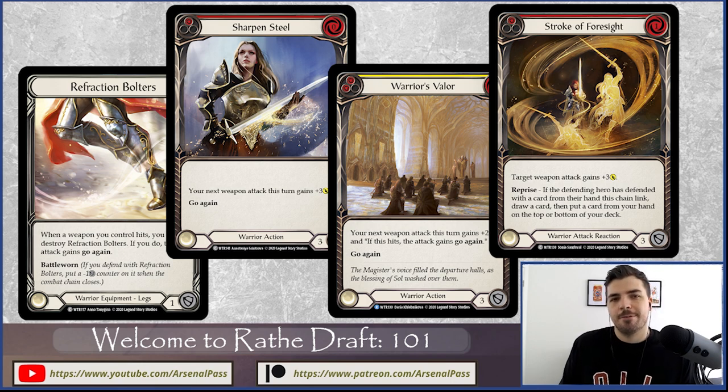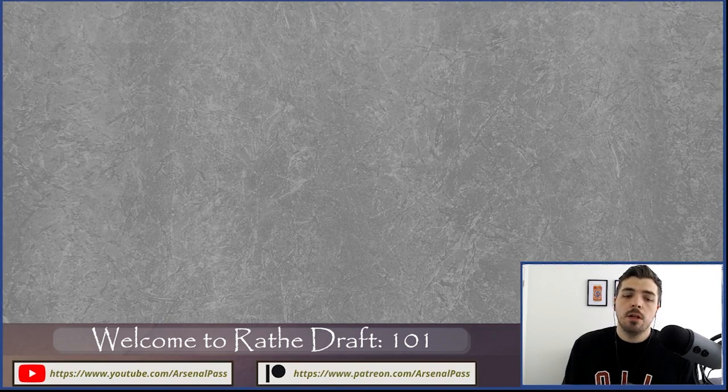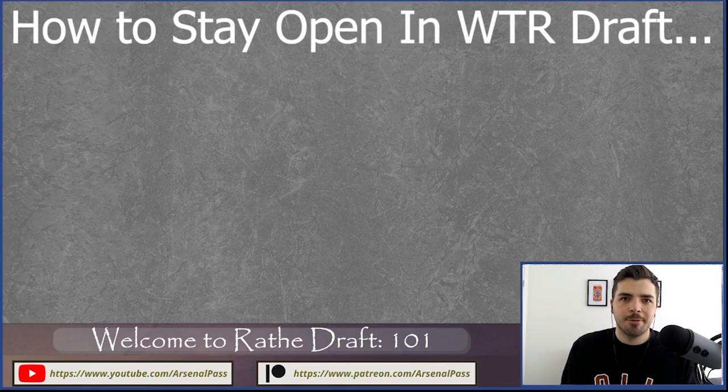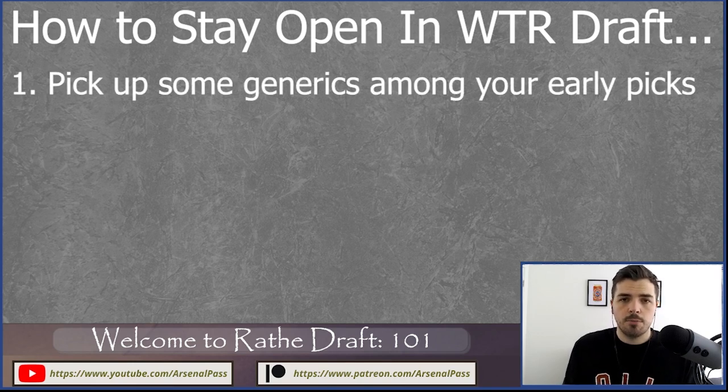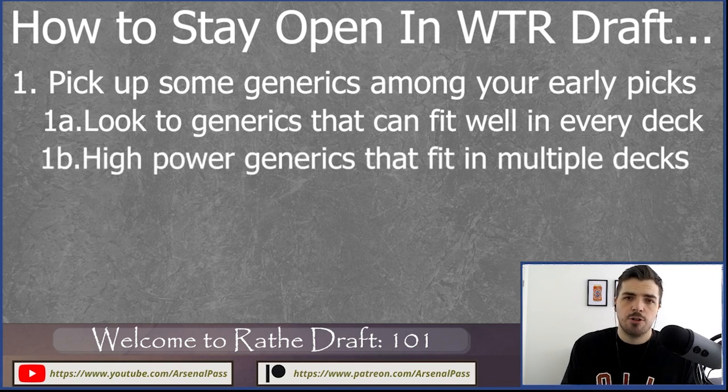Staying open — I've mentioned this already, but let me bring it together. This doesn't mean only taking generic cards for the first pack or first six or seven picks. What it means is allowing yourself to move into whichever class or hero will be open. The best way is taking generics, since cards like Scar for a Scar, Sink Below, and Snatch go into every deck. Even Razor Reflex goes into three of four decks. These let you lock in playable cards while keeping your options open.